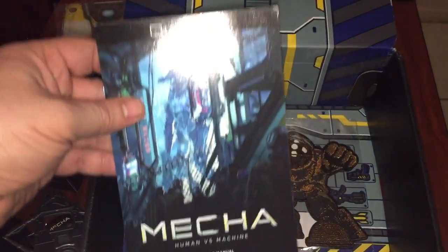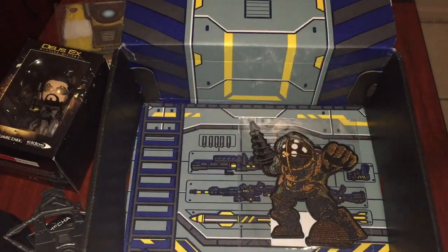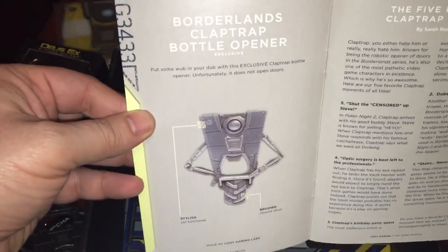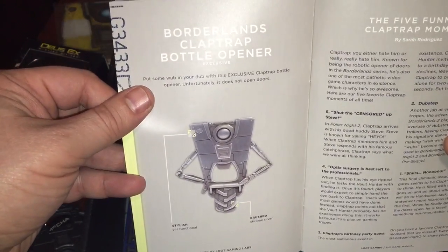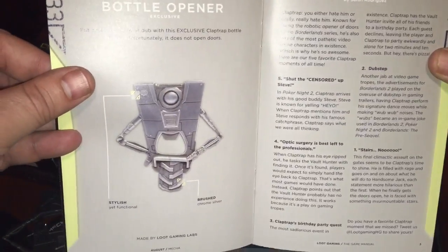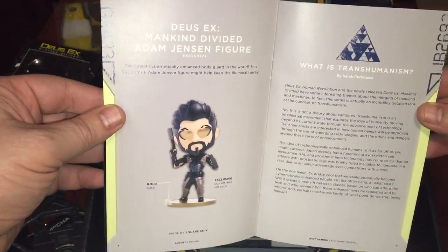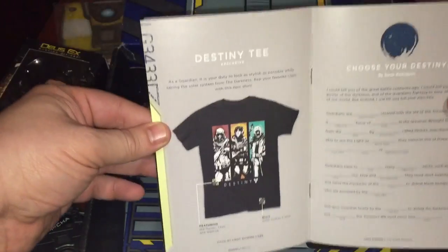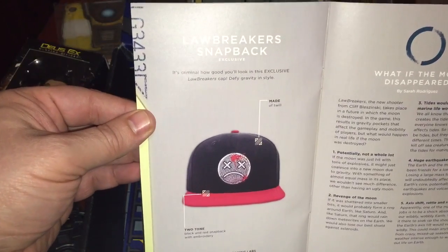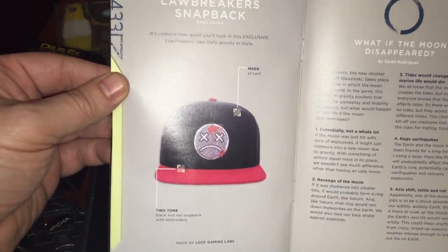And then here is the Mecha Human vs. Machine booklet. This time I'll be needing the book to actually identify some of the items. There's the Borderlands Claptrap bottle opener and the Five Funniest Claptrap Moments — if you want to pause the video and read, go ahead. Then we've got the Deus Ex figurine, the Destiny t-shirt, and the Lawbreakers Snapback — it's a criminal. I don't know this game.